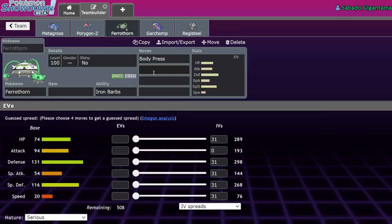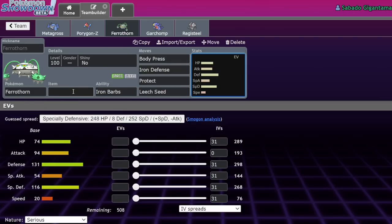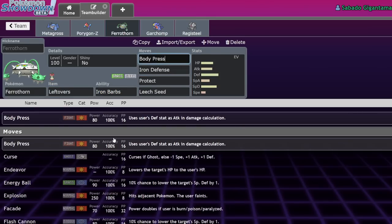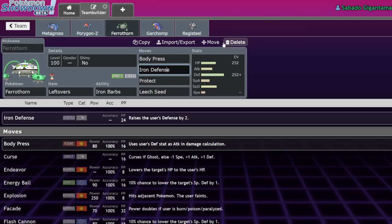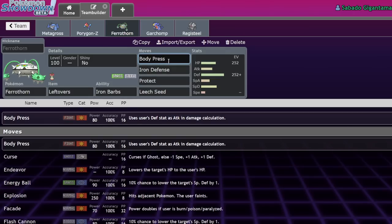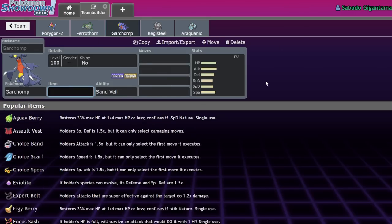Ferrothorn is one of the Pokemon I think benefits more than people probably think — not because it wants to do much offensively, but Iron Defense plus Body Press Ferrothorn has been a thing in the recent metagame. It doesn't even run Grass moves anymore because it doesn't need to. But if the gimmick doesn't require an item and Ferrothorn can still run Leftovers while getting a bigger boost on Body Press — coming off 131 base Defense with a Relaxed nature, max investment, and one Iron Defense — that hits like a truck. Going from 80 to 120 base power effectively is really scary.